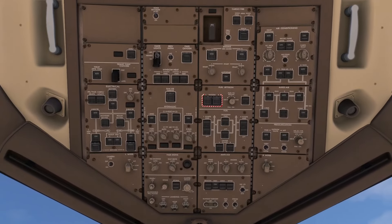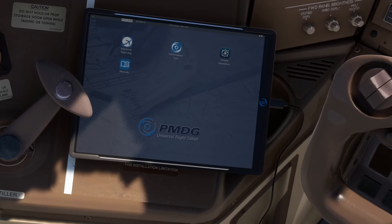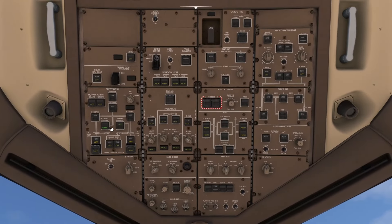We're going to go overhead with Control-6 and turn the batteries on. Then we go down to the tablet with Control-9, go to Ground Operations, and request ground power to the aircraft. When it says release, it's already happened. So then we can go back overhead with Control-6, and set Primary External Power and Secondary External Power to on. And we can start the APU.